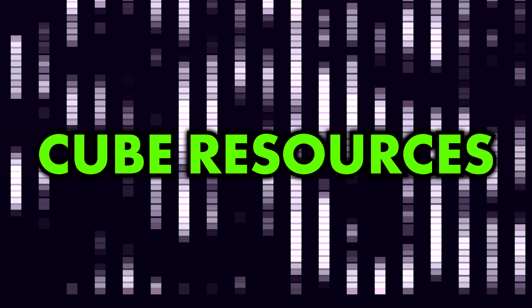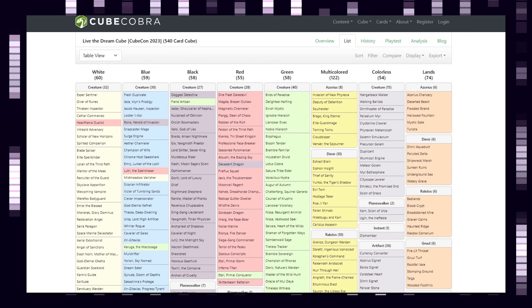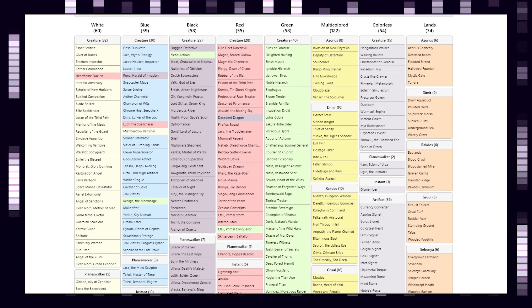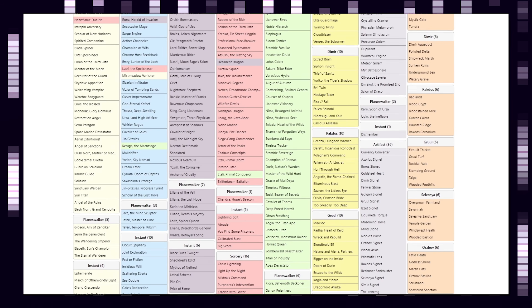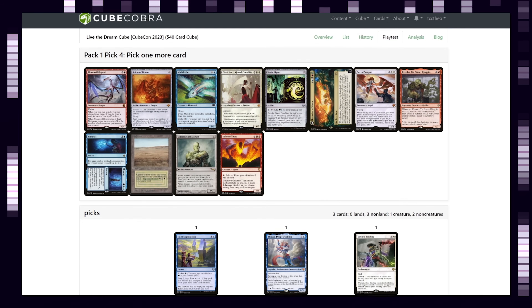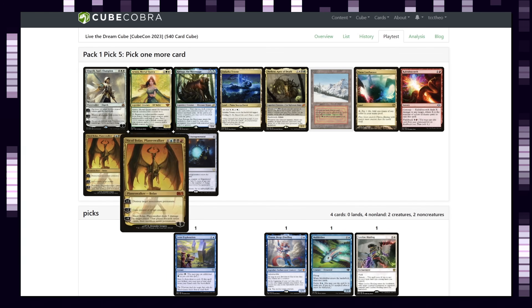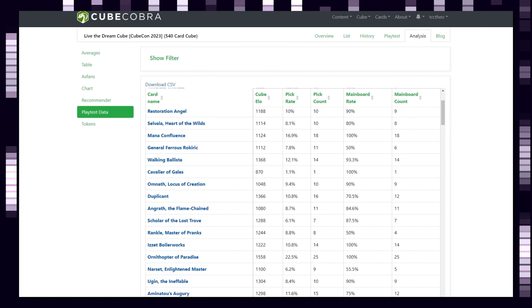The number one website for building and maintaining a cube is Cube Cobra. It makes the process of adding and subtracting cards from your cube list simple. An elegant visual layout separates cards by color — including colorless, multicolor, and lands — and within each color column, cards are separated by card type and mana value. Cube Cobra also has a feature for practice drafts, simulating a draft against bots to get a sense of what decks are possible. There's also an analysis section that can tell you if a card underperforms for most players in most cubes.